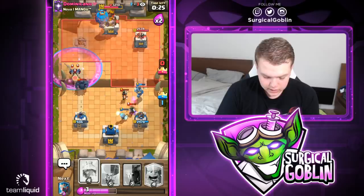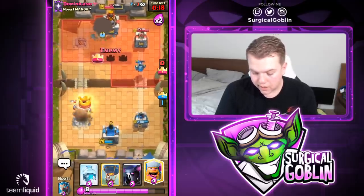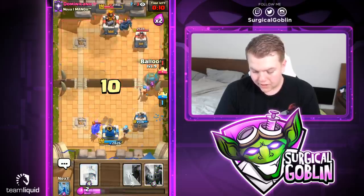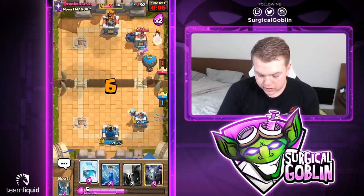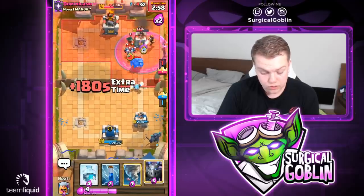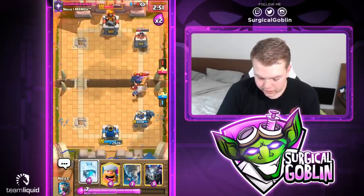I was really tempted to freeze on defense against the PEKKA and stuff, but I'll just let that tower go. I can maybe push here — looks like he will have his electro wizard there, so lumberjack gets one hit. I should definitely not freeze here because it will just create a huge counter push. Let's go with a zap and then I'll go with a defensive freeze followed by a mega minion on top.